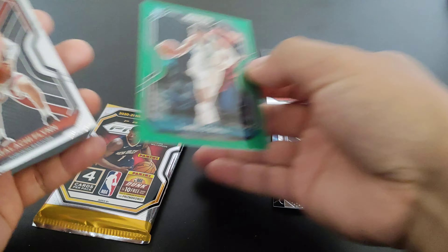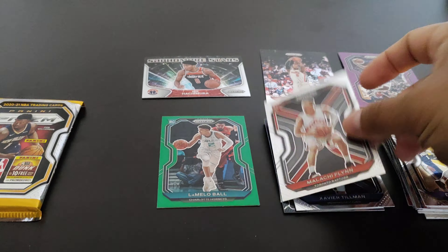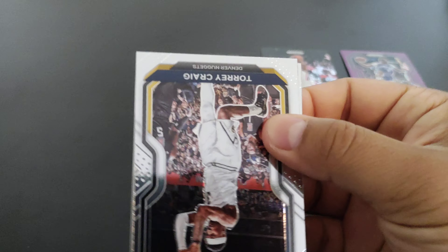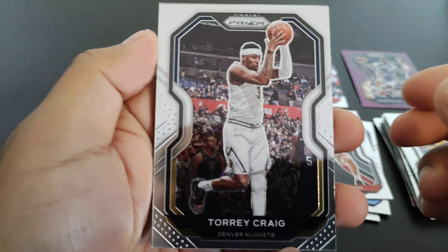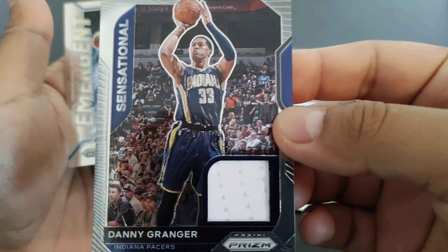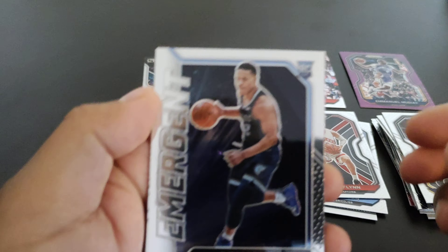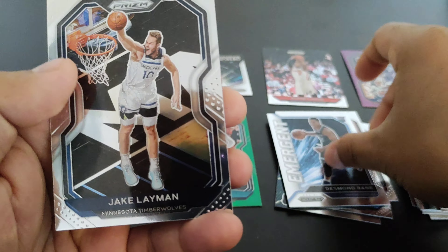I see another green! So we got Aaron Baynes, Dwight Howard — oh wow, are you kidding me — we got a LaMelo Ball rookie and it's the green, what is it called, green prism green parallel, the green wave! That's awesome! The best card obviously. And we also got a Malachi Flynn rookie card — this is awesome too, being a Raptors fan.